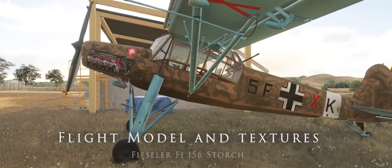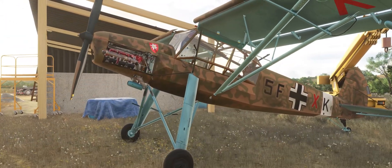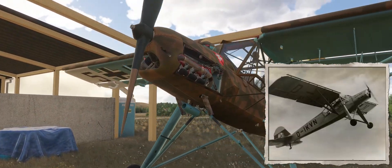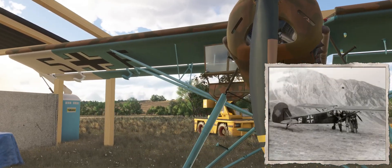The aircraft had a distinctive undercarriage with long springy legs designed for uneven landings. This gave it the nickname Stork. The wings were set high and promised excellent visibility for the pilot, which was especially important for reconnaissance flights.